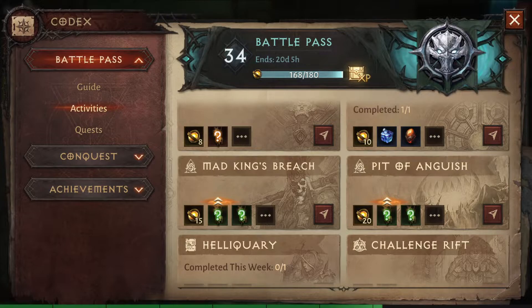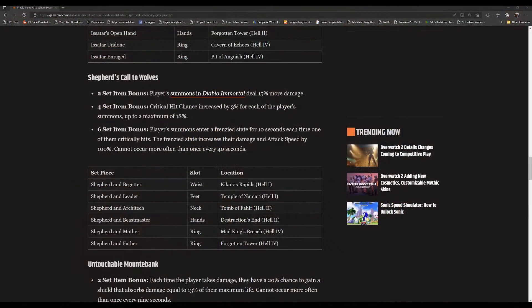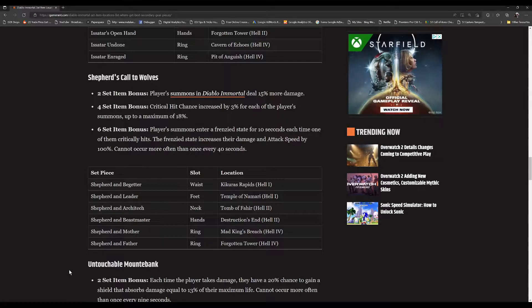To find out exactly which zones you need to go into, I'll switch over to my web browser where I'm on the Gamer Rant website — I'll put a link in the description. Basically, if we look for the necromancer's Shepherd's Call to Wolves, you have a list of all the set pieces, the slot that they occupy, and most importantly the location where you can hunt for them.